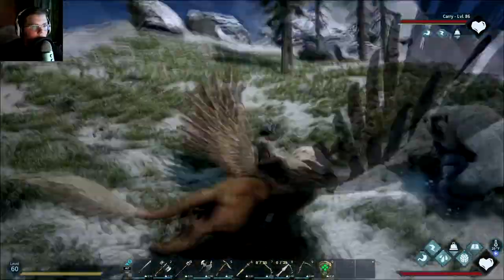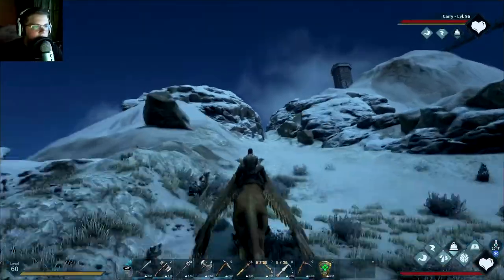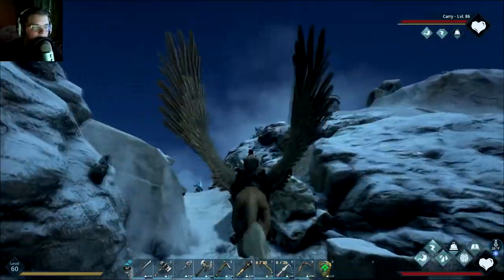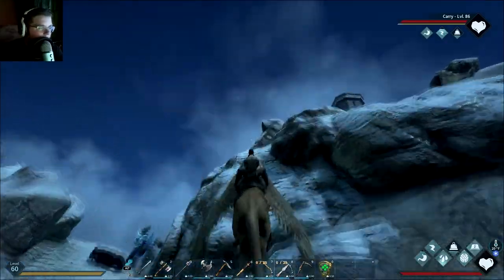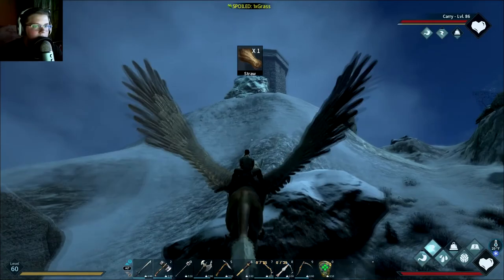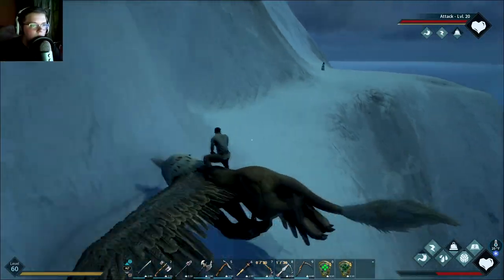There are bears nearby and I don't want to risk an encounter with them — if they hit you they stun you, slow you, and maul you to death. There are also more yetis and more elementals around, making it difficult to isolate a single ice imp.